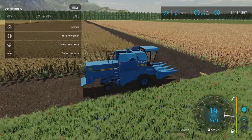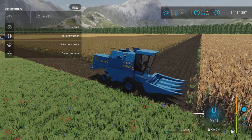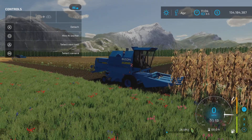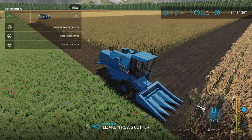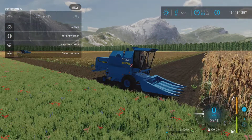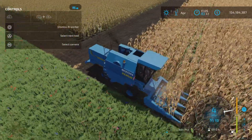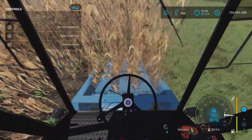Let's lower the header — it didn't want to lower. I wonder if it was because there were sunflowers still in there — it was still in sunflower mode. There we go, that's what it looks like in the cab.